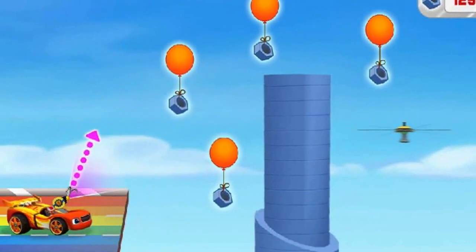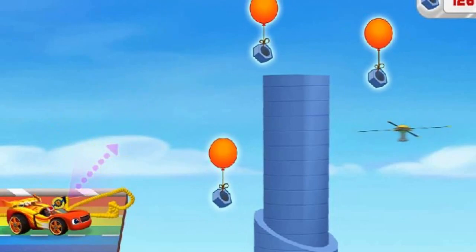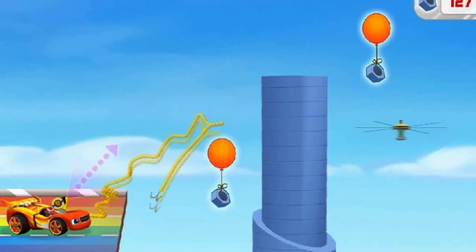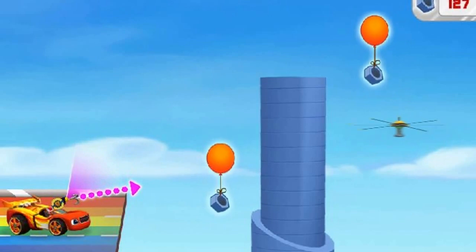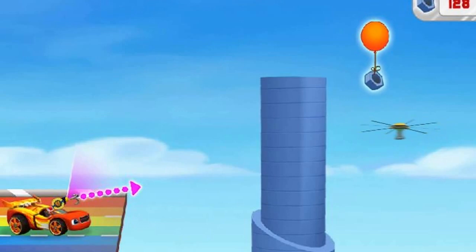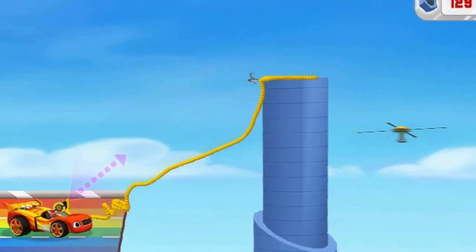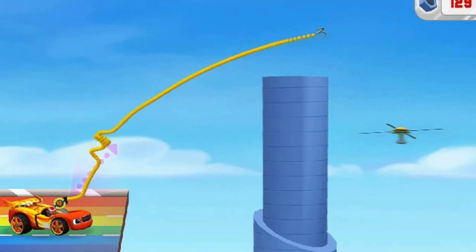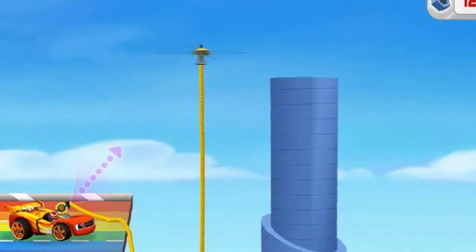It looks like there might be some things in our way! Launch the rope at an object to remove it! We're almost there! Great aim! Great aim! Nice launch! Nice launch! Tire rivet trajectory — we caught the rotor!